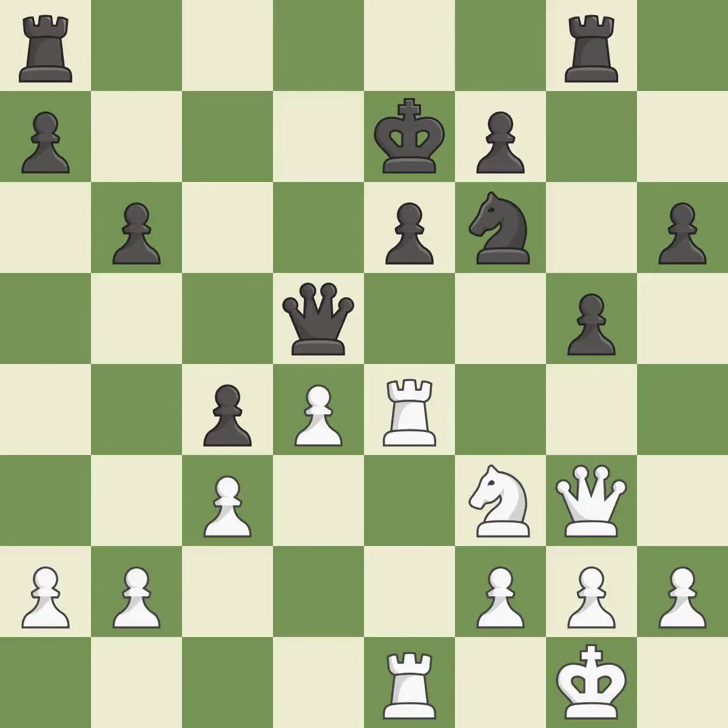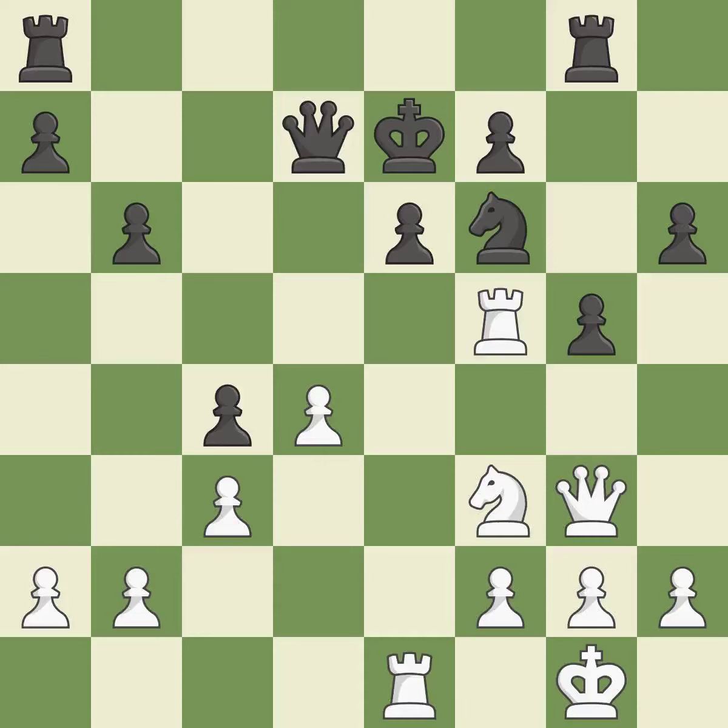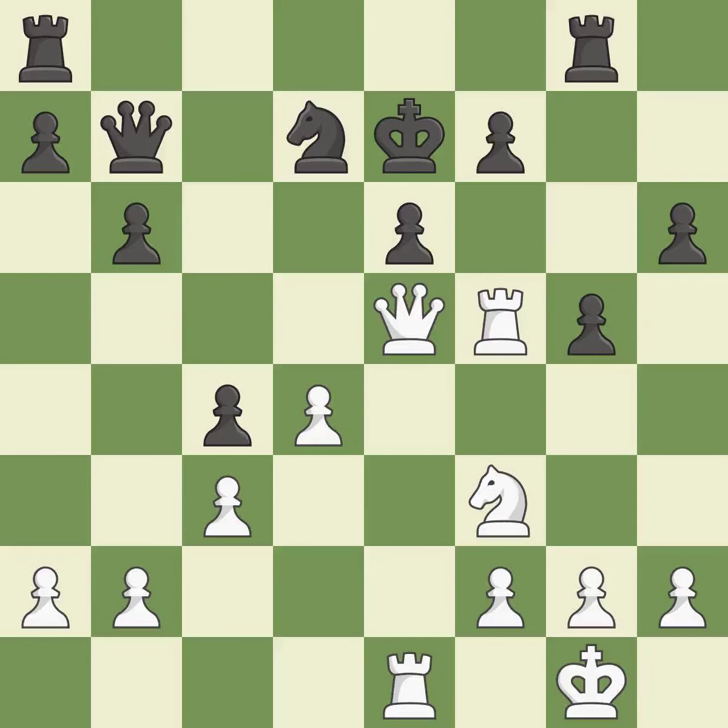This buys time by putting a rook in danger and getting it to flee. This gains time by putting a queen in danger and getting it to flee. This overlooks a safer approach to moving a queen. That is a logical response. This misses a chance to advance a rook from its starting square. This buys time by putting a knight in danger and getting it to flee — a rook is won. That was a great move and very hard to find — it is brilliant.